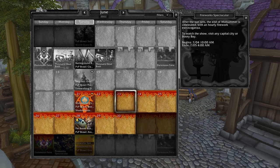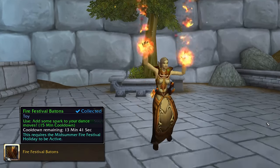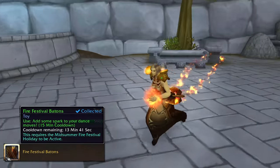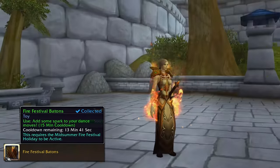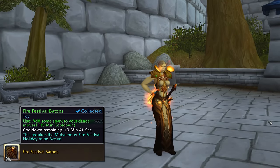All three of the new toys are available on the holiday vendor for Burning Blossoms. For 50 Blossoms you can get the Fire Festival Batons. This gives you a 15 minute buff on a 15 minute cooldown. While buffed, your hands trail flames and your character model has this tint. The effect is removed by combat and by mounting, so more of a waiting for the rest of your group kind of toy.